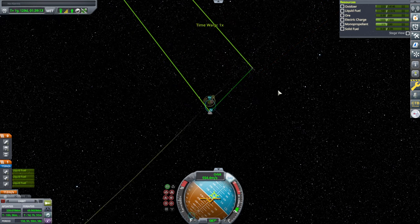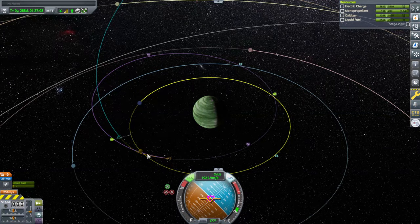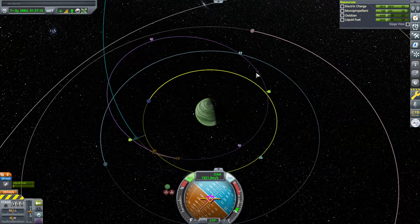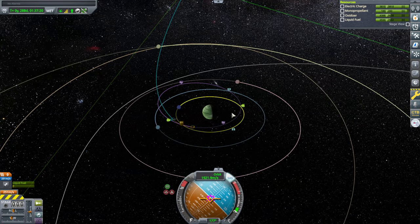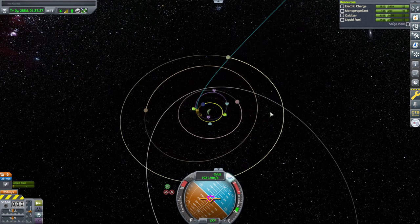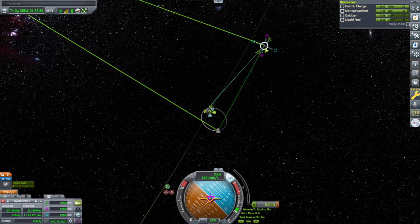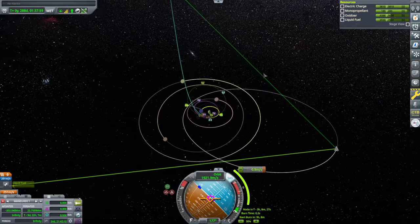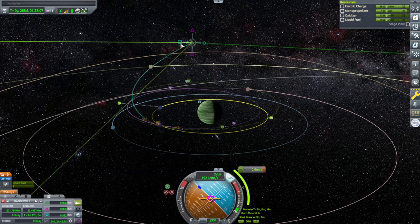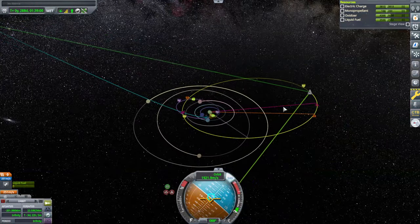The tender is now in Jool SOI. We probably passed the node with it — by 17 hours, so not too bad. Healthy Laythe periapsis. We've got an orbit — probably a lower orbit than I actually want. Considering our intended target is really high up, I don't want to have to do a whole lot of moon swing-bys in order to get to it. Still safe Laythe periapsis and a little bit higher up.